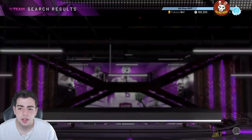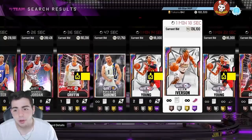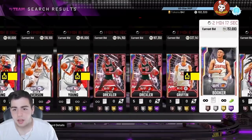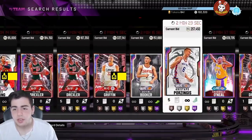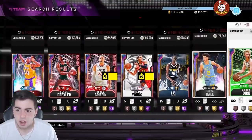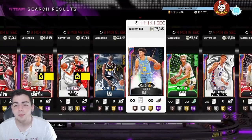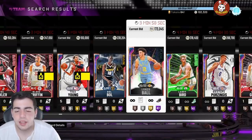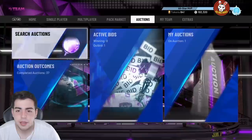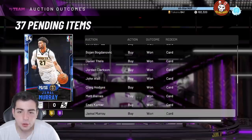TMac was around 400K low and is now around 500K. Vince Carter, MJ are up — around 180K to 250K. Porzingis sold for 220K yesterday and is up to 260K now. Blake might continue to go down so I'd recommend selling him. Lonzo Ball is around 173K. I really recommend selling your cards and grinding Triple Threat Online.